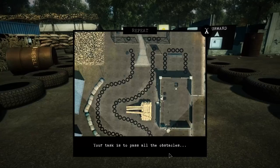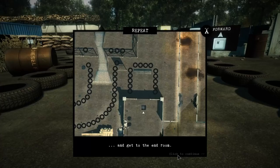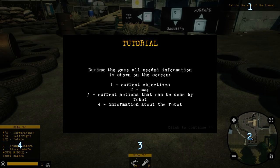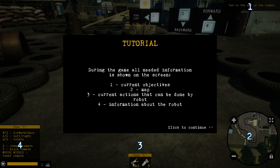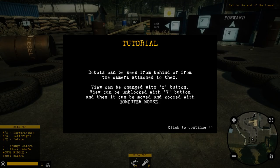Whoa! Welcome to your first training mission. Your task is to pass all the obstacles — it's showing me the different areas and things to avoid to get to the end room. During the game, all needed information is shown on the screen: top right is your current objective, bottom right is the map, and there are current actions available. Controls: WS forward and back, A and D left and right, Q and E rotate, C change camera, V block camera, middle mouse reset. Tab is the arm and F is the light.